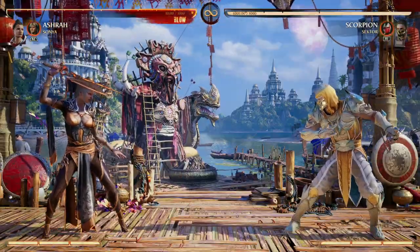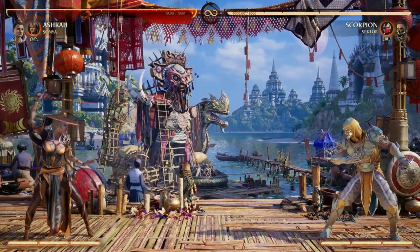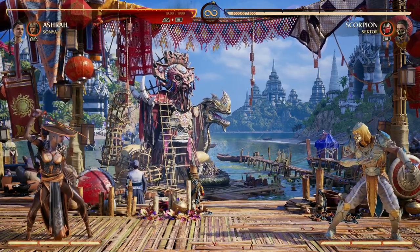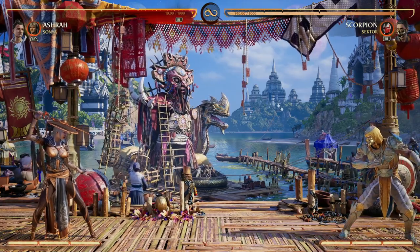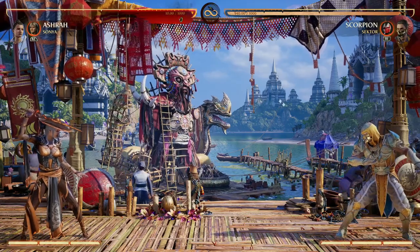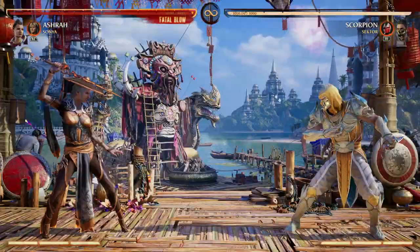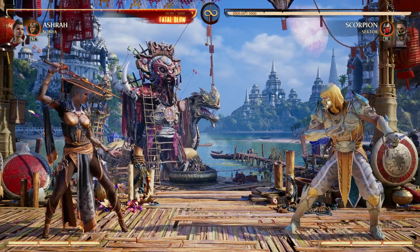Not only does Sonya offer awesome air combo continuation for Ashra, but while you're in light mode, you don't have the best projectile — it's a little slow on startup and it's not even full screen. So if our opponent is zoning us out, we can't really hit them unless we enhance it, and you don't want to use a full bar for one projectile. That's okay because Sonya offers a projectile that is full screen and a lot faster. So we get air combo continuation, we get a projectile, and ground combo continuation as well. Ashra just benefits from every single tool that Sonya offers, and I think she's a great choice.